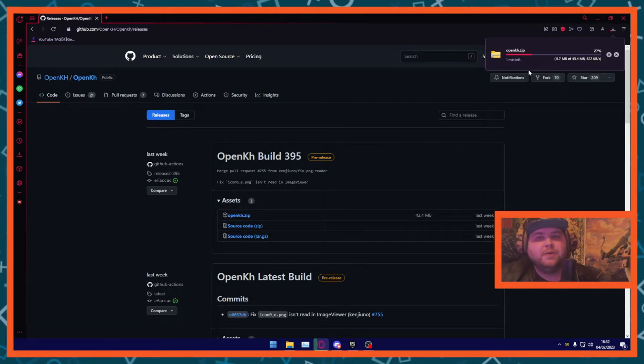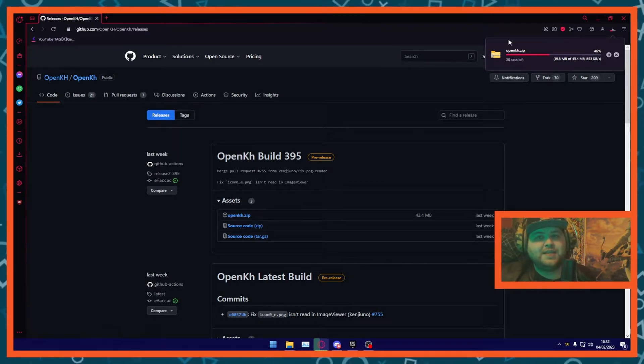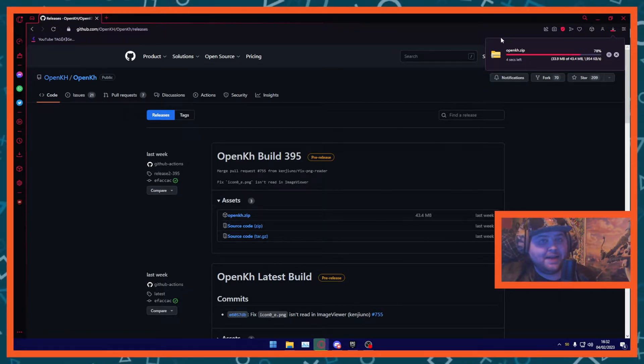Once it downloads, put it in a folder and then just extract it all into that folder. Do not do it on your desktop because there are like a thousand files in here — it will fill up your desktop pretty fast and it'll take you ages to move all those files.